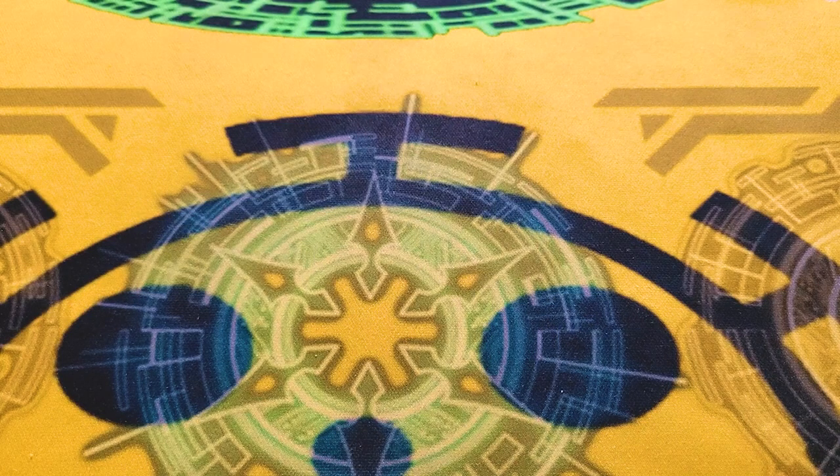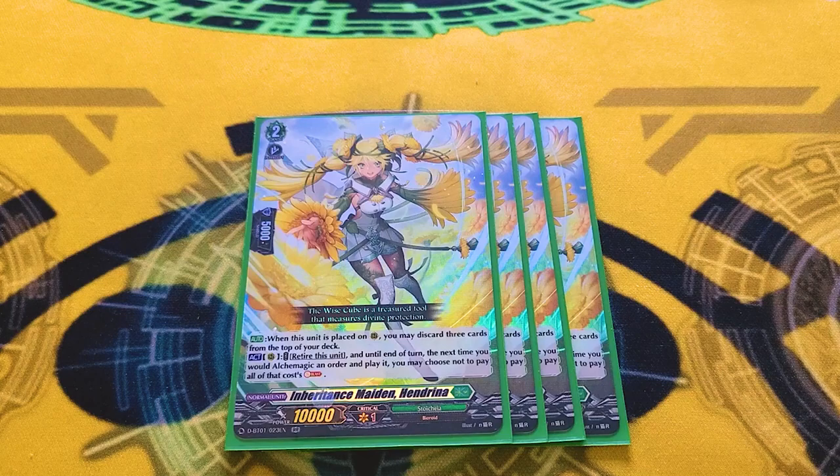The quite literal lifeblood of the deck is Inheritance Maiden Henderina. This is the reason why your deck actually functions, so you need this at 4. When it's placed on rear, you may mill 3. So if you don't have any orders in the Drop Zone to bind for Alchemagic — either because you don't have any at all, or you don't have one with a different name from an order in your hand — this lets you just do that.